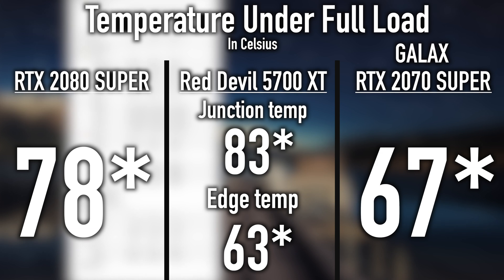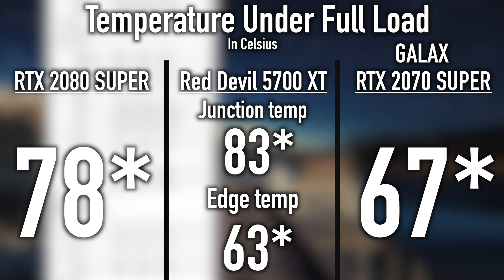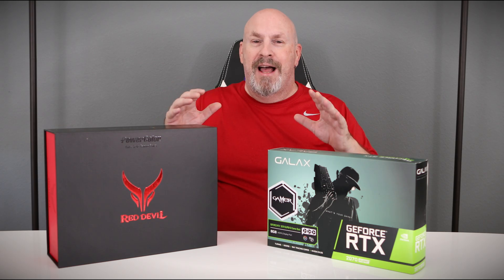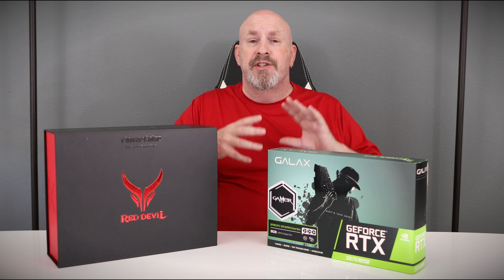You'll notice a big difference in temperatures. The Galax card runs really cool at 67 Celsius, and the AMD Red Devil card is also running quite cool at 63 Celsius. There actually is quite a difference, and I'll fully admit to changing the way we're reading temperatures now.